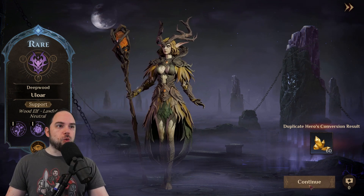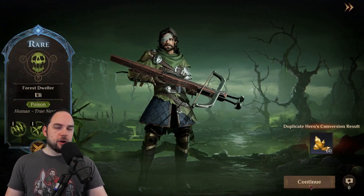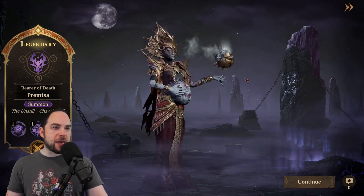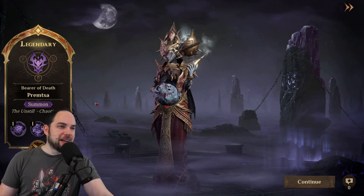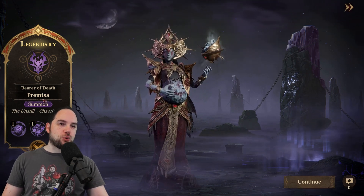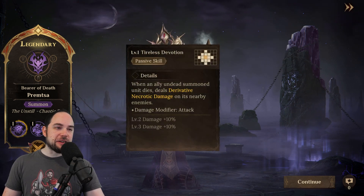Am I just lucky or what? Let's freaking go! What do we get? She is creepy, man — she's like pregnant with the demons from hell. Premsa, the Unstill Chaotic Evil.